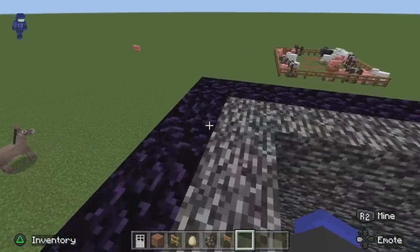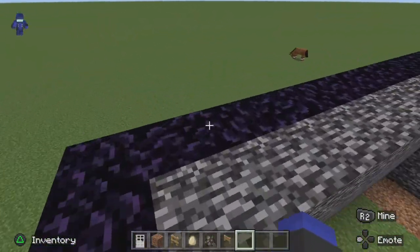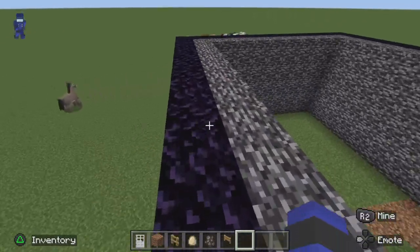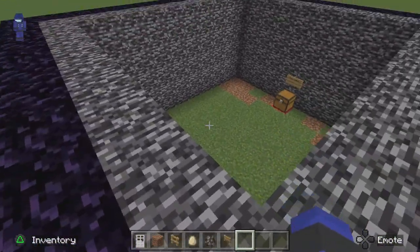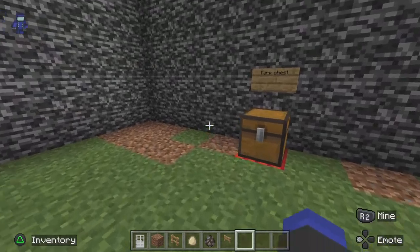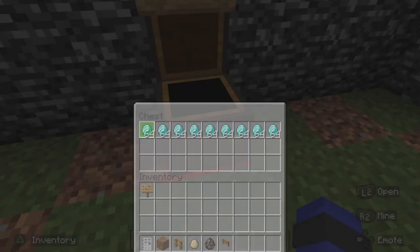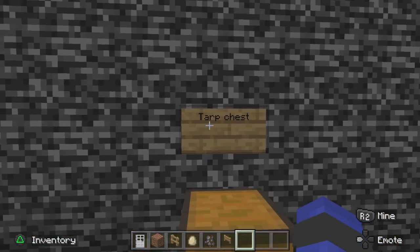This is how to make a secure base, episode one. This is a normal chest with diamonds in it, but it's actually not a crap chest — I just put a sign on it to make it look like a crap chest.